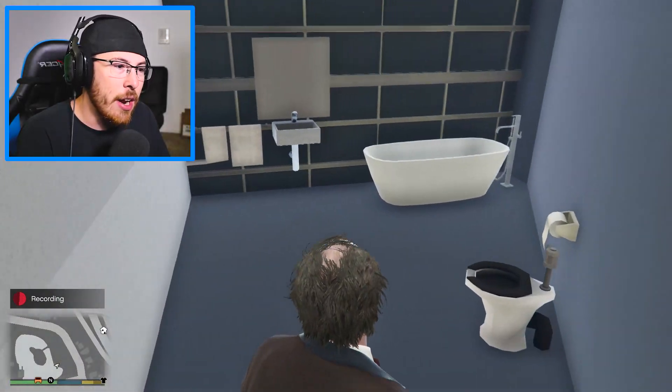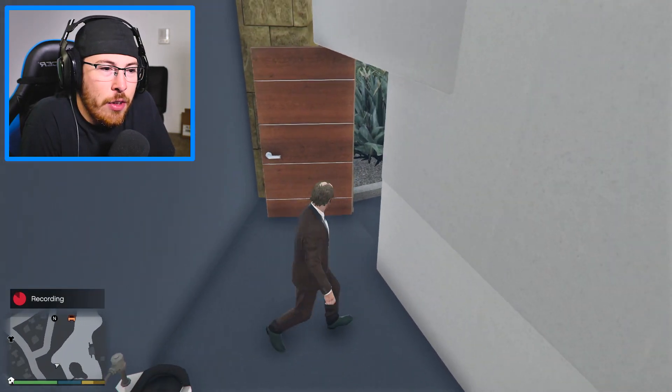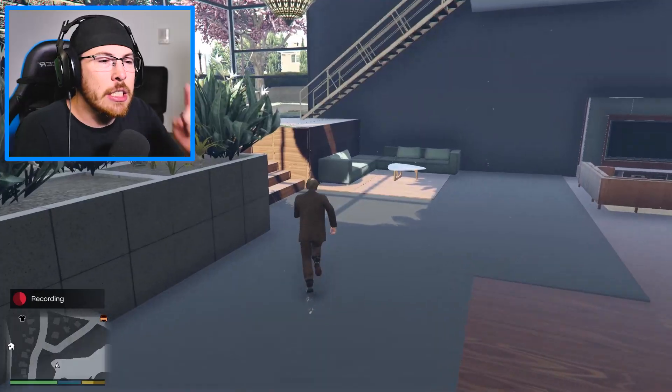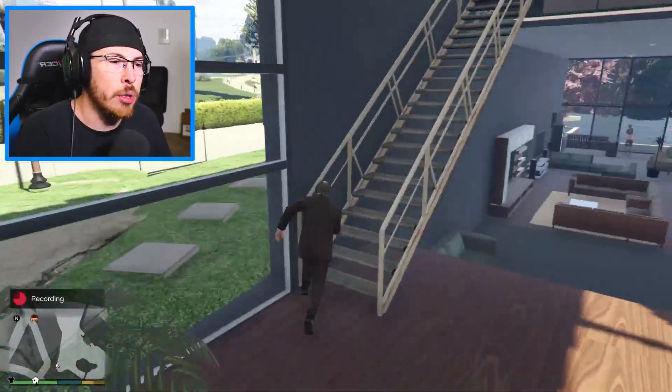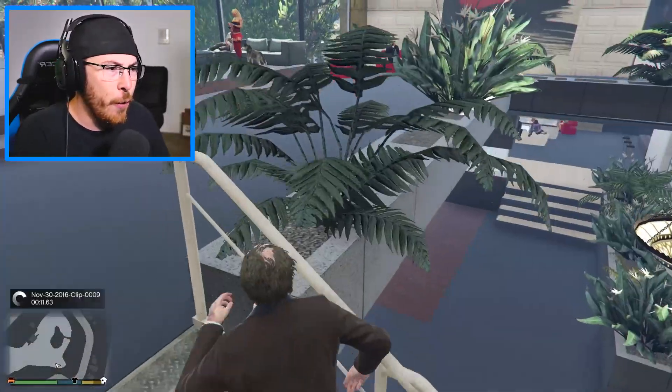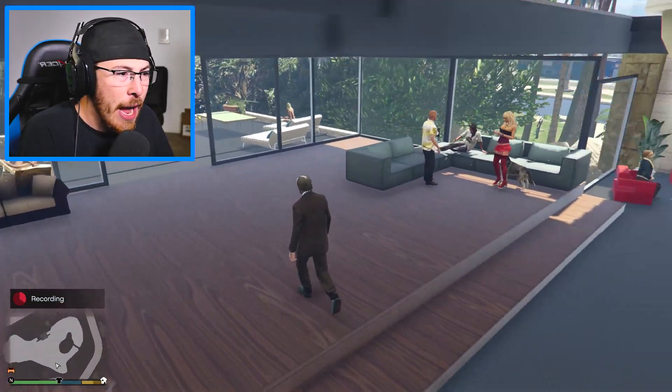They know how to party, guys. Of course, you got to have a bathroom. What if you got the Hershey squirts? You got to go to the bathroom. Let's go upstairs before we go outside to see what this house really has to offer. The first floor everyone's hanging out. Up here we got more people hanging out.